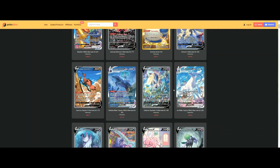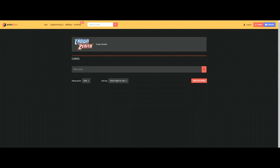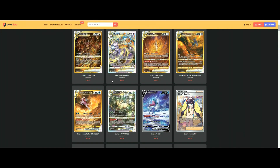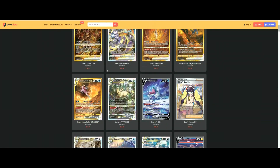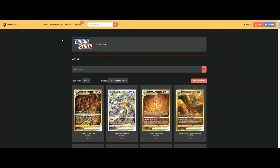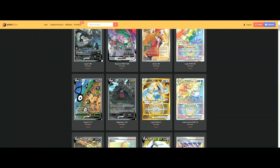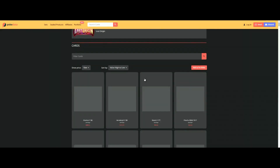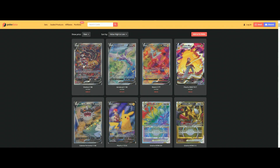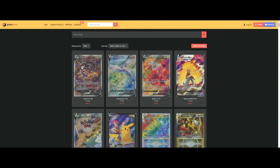Now if you compare, for example, Crown Zenith: $144, $88, $87, $52 and already dropping — only four or five cards over $50. Silver Tempest: one card over $50, one card over $40. Lost Origin: $300 — this is a ridiculous price for this card — then $114, $44, $43. Only four cards over $40.